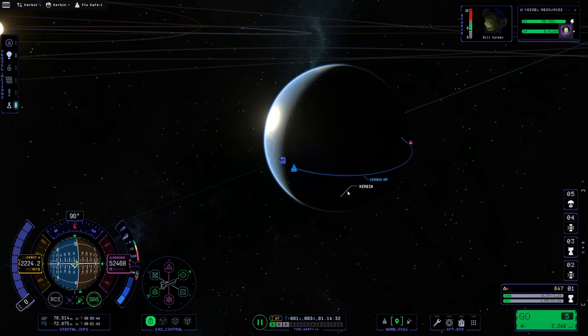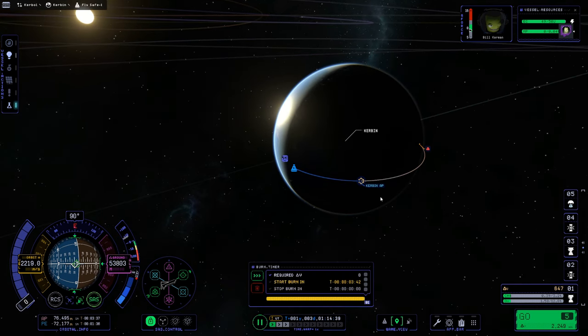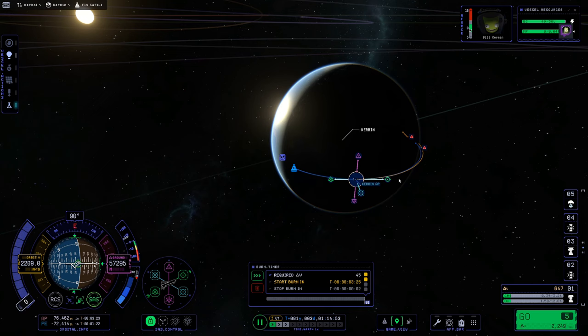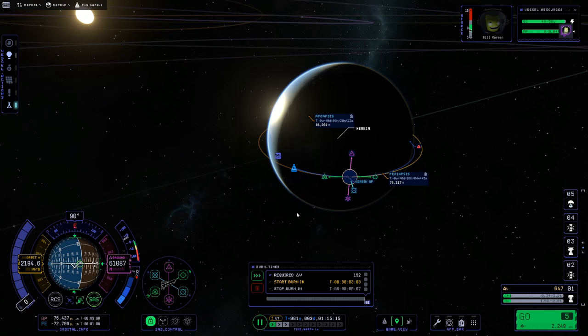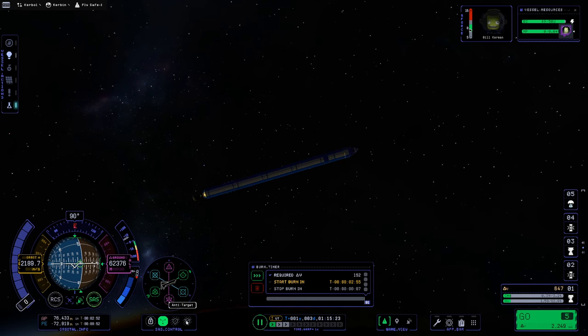We're at 75 kilometers so I'm going to cut my engines. We'll pop over to the map view and create a maneuver node at our apoapsis by clicking on the blue line and selecting 'Create a Maneuver Plan.' We're going to burn prograde to circularize our orbit — pulling out the prograde marker until our apoapsis and periapsis match up. Our periapsis is at 76k and apoapsis at 84k, taking 152 delta-V in a 7-second burn.